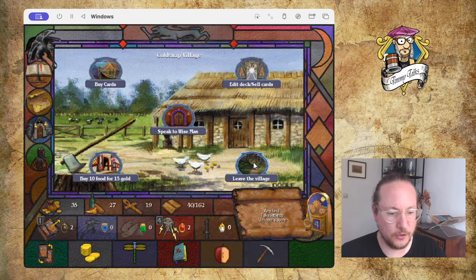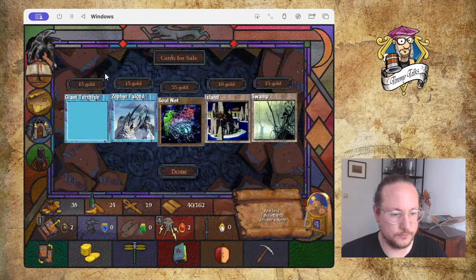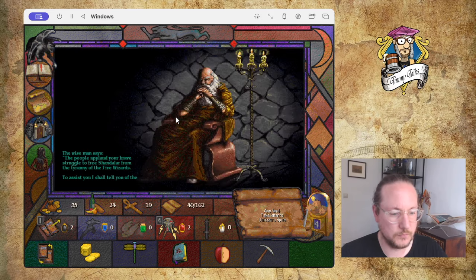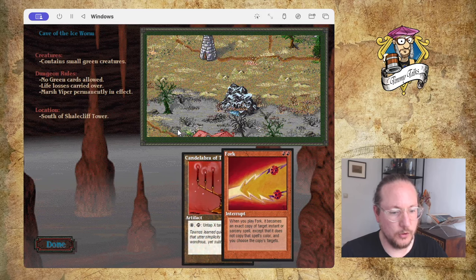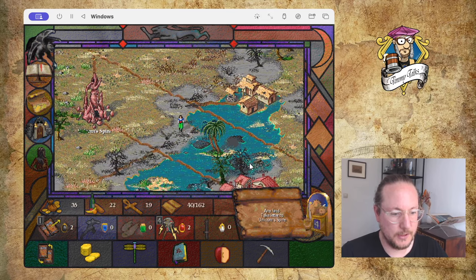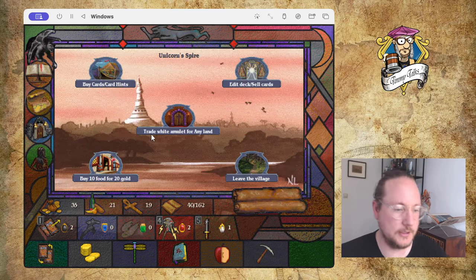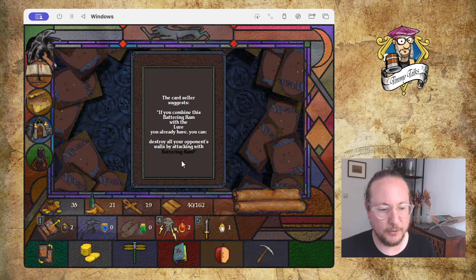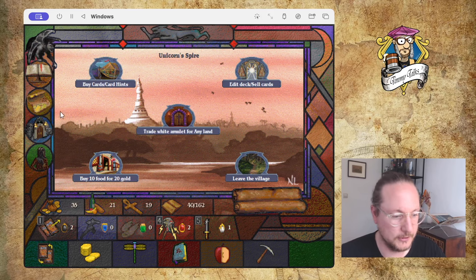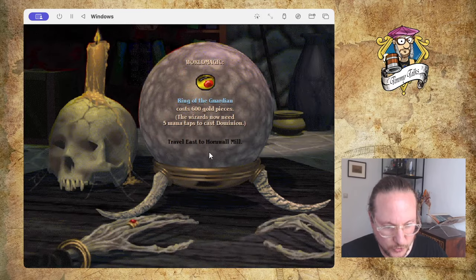I still need to go east to Unicorn Spire. I pick up a Soul Net and get even more dungeon clues from the wise man — I like it. There's Unicorn Spire, rewarding a White Amulet! Let's accept. Now we want to go to the forge. Ring of the Guardian — the wizard now needs five mana to tap. I need to travel east to Hornwool Mill, though that black letter type is hard to read.